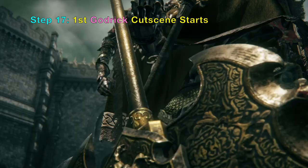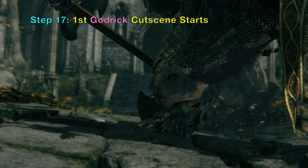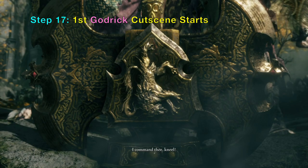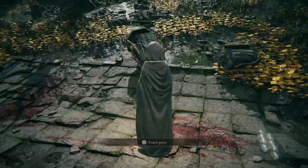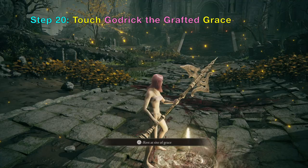I have a video showing the complete cutscenes and how to defeat him using cheese — look into my YouTube channel. When you damage Godrick to half HP, the second cutscene starts. And then when you kill Godrick the Grafted, a Grace appears that you can unlock, called the Godrick the Grafted Grace.